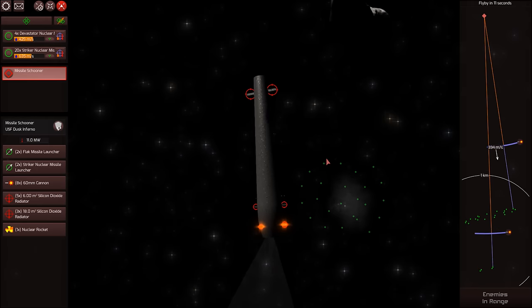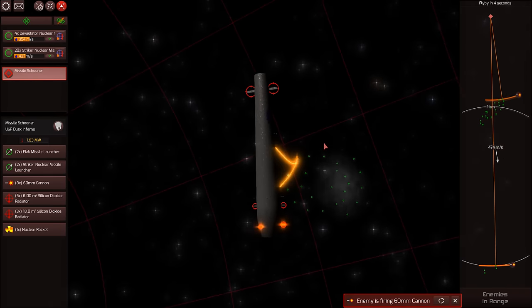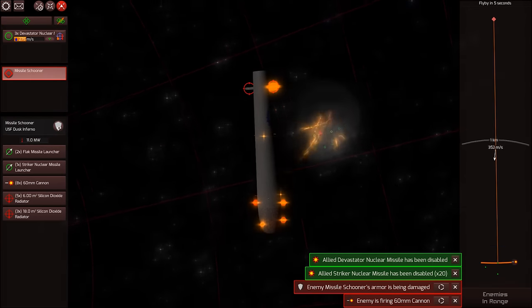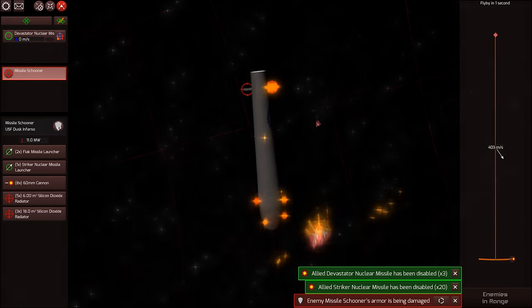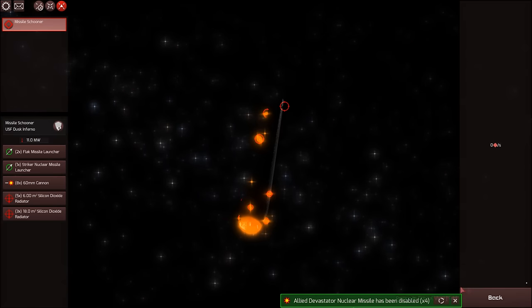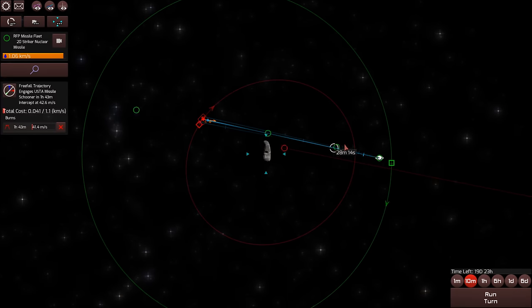I'm letting the time run forwards now. We're going to close to within their weapons range. There's the defenses coming. I don't know if we hit it — we hit their cannons. So much for the Devastator. Should have probably launched more Devastator missiles. I don't even know if we did any damage there, but we have another wave coming in next. Let's just click runtime forwards and watch them come in.